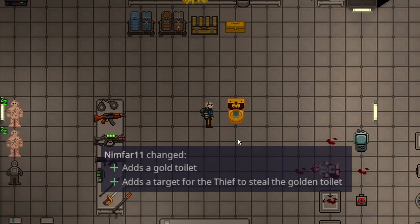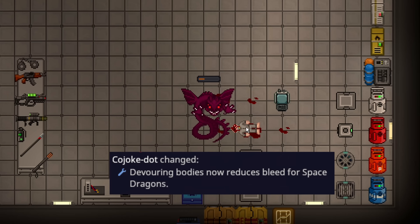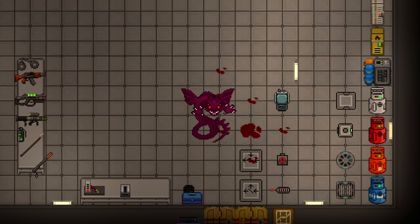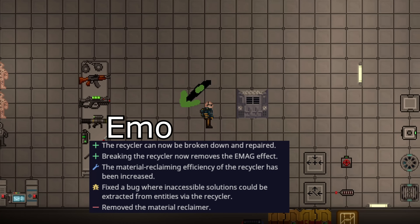A golden toilet has been added to the game, assigned to the captain's bathroom. For gameplay purposes, thieves may have a chance to need to steal this toilet, which could cause some interesting drama. Space dragons, upon devouring dead or crit people, will now actually heal some of their bleeding entirely. So if you're actively fighting somebody who's cutting you up as a dragon, make sure you eat them because it will immediately staunch your bleeding and prevent you from bleeding out.